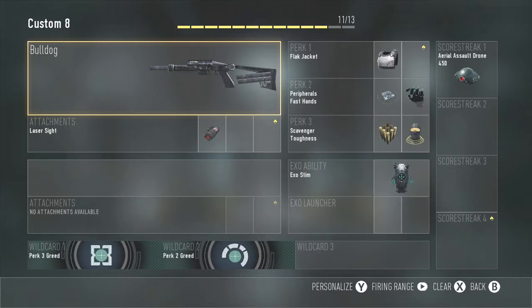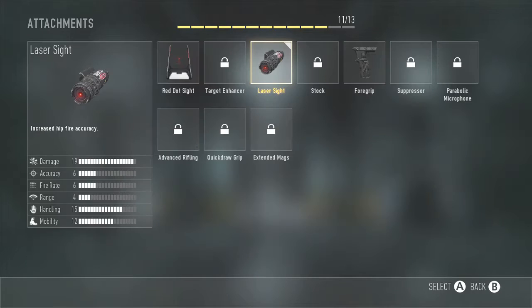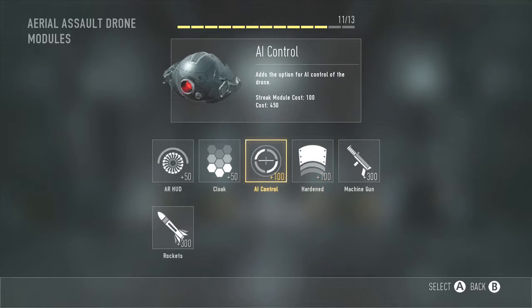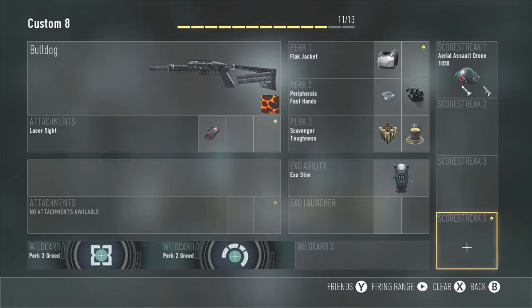Bulldog — do not use this class, I don't use it a lot. But if you want to use it, go for it. You can pause and copy this class as your own. I use laser sight on it. I run stim, scavenger, toughness, peripherals, fast hands, and flak with the salt drum. I also run the aerial assault drone just for close-quarter maps. The Bulldog is a great gun for hardpoint.